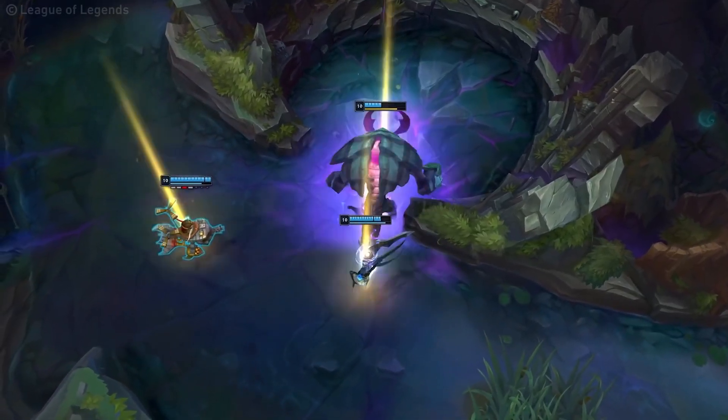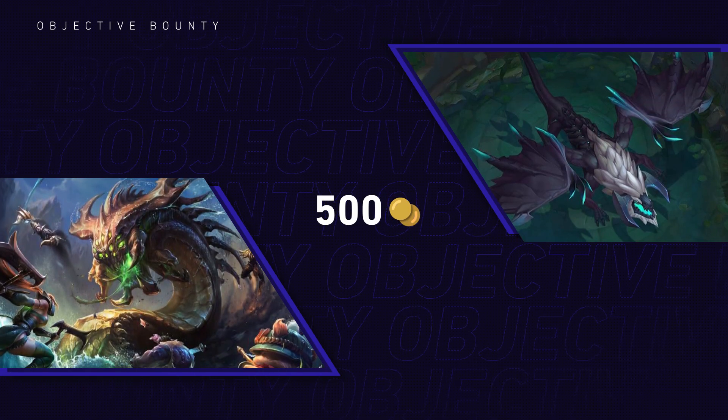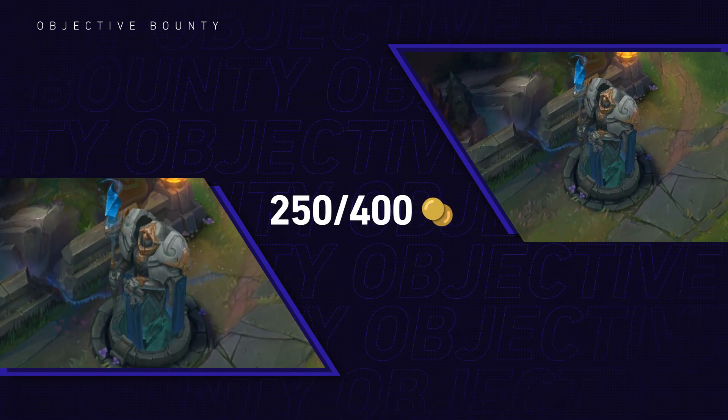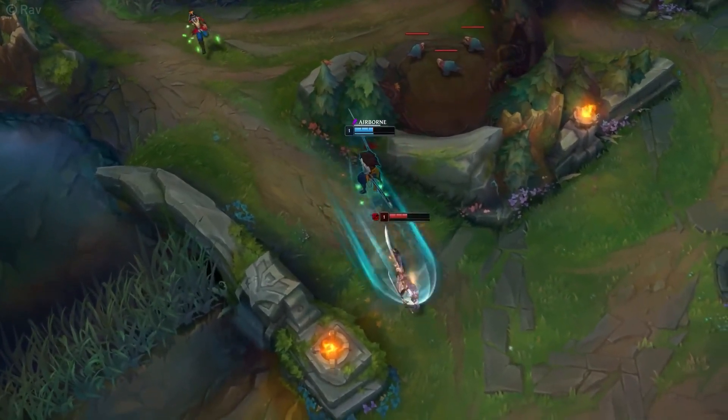Which bounties are worth how much? Let's take a quick look. Drakes and rift herald are worth 500 gold. Elderdragon and Baron are also worth 500 gold. An outer turret takedown will give you 250 gold, and inner and base turrets should be worth 400 gold. So your Yasuo running it down might not be that horrible after all.